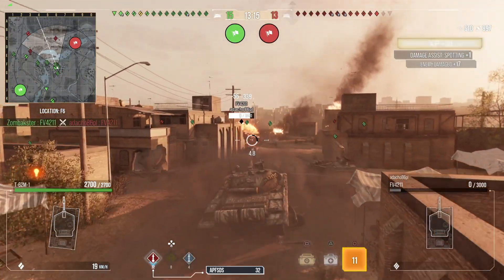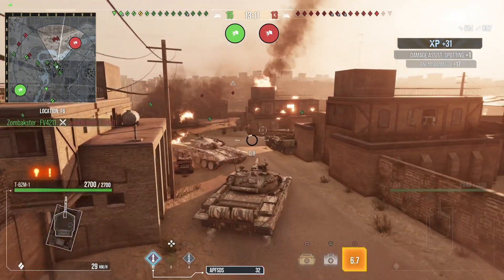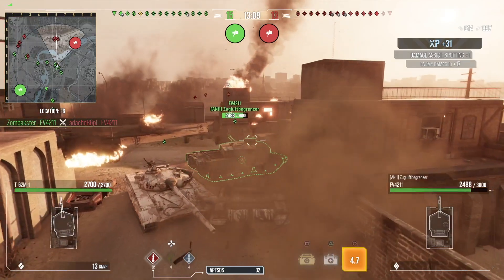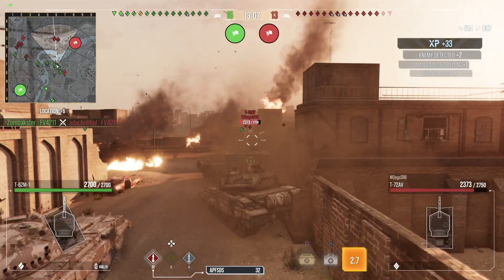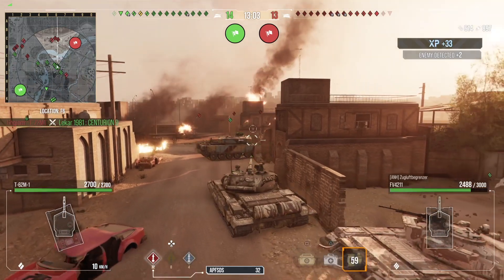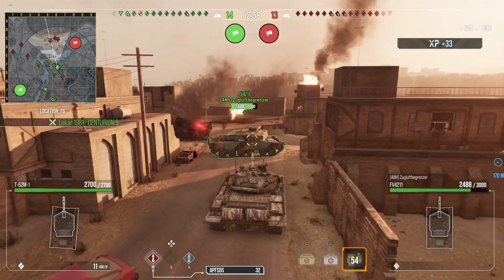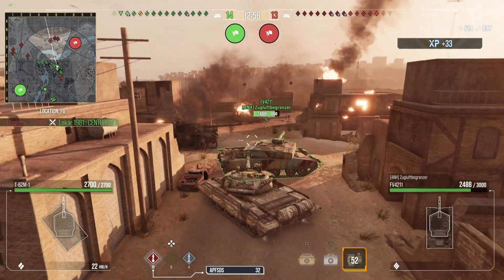We're just getting into this scrap on top of the town, and we've won the hill already. It's really good to win this hill this early — it is really a strong point of the entire map. The enemy team will push around north, and yeah, that's a fairly common tactic we see.